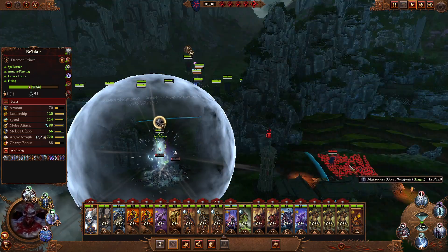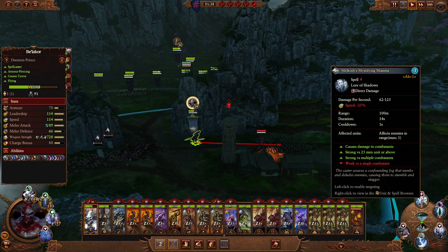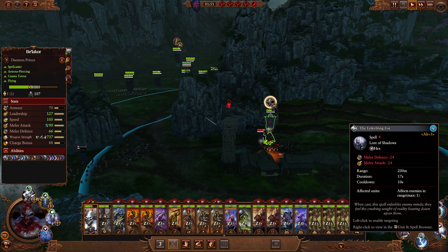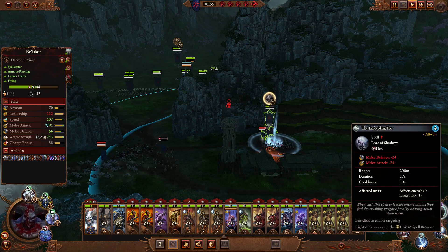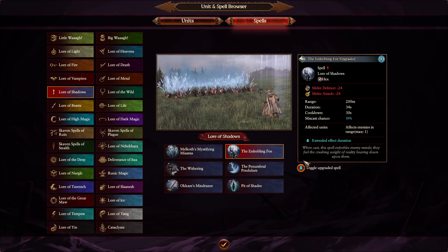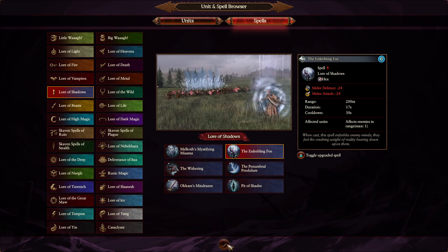Here I have a direct damage spell that only costs 3 Winds of Magic because of Belakor's reduced cost, but it's not a really great spell so I'm not going to use that. And we have a hex — the Enfeebling Foe. If you right click on any of these spells you can see what the upgrade does. Okay, extended duration — it goes from 17 seconds to 34 seconds, so it lasts twice as long for only 4 more Winds of Magic. So mathematically it is worth it, but is it worth it in battle? That's what you have to decide for yourself. I usually prefer damage spells because they usually add the most benefit. But sometimes hexes or augments can be really efficient, so if you are new to the game you just have to try and see what works best.